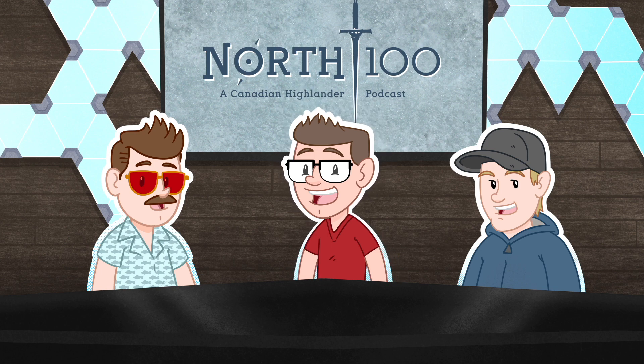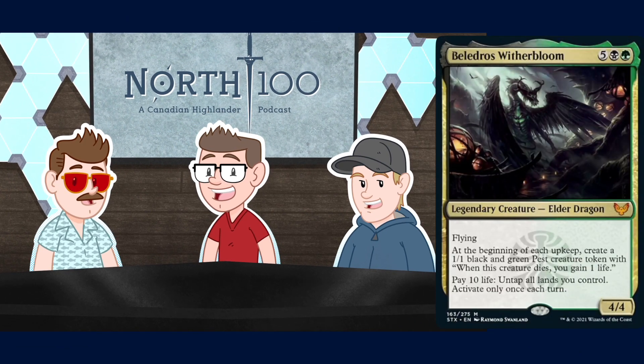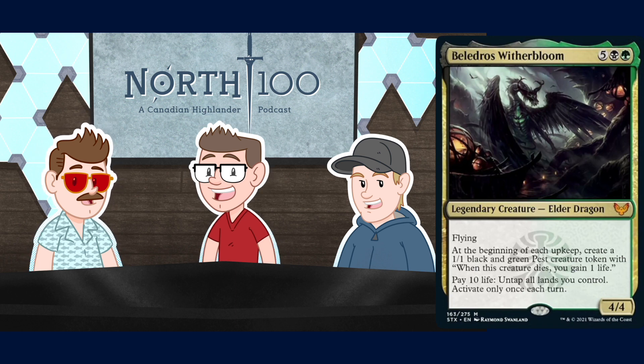Alright, let's get right into this and start with Beledros Witherbloom. This is a seven mana legendary elder dragon - five, a black, and a green - gets you a flying 4/4 with the ability: at the beginning of each upkeep, create a 1/1 black and green pest creature token, and pay 10 life to untap all lands you control, activate only once. Wheeler: 'Verdant Force looks a little different nowadays, but that's okay. I mostly ignore the first two lines of text on this card - I just like that you can pay 10 life and untap all your lands.'